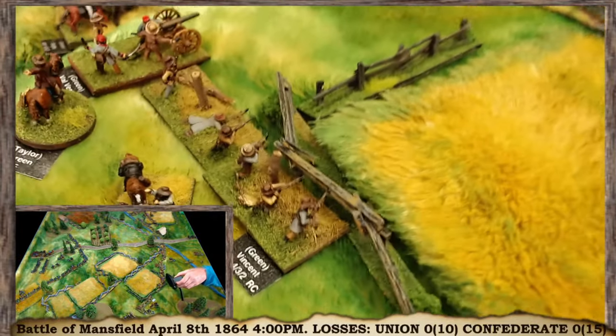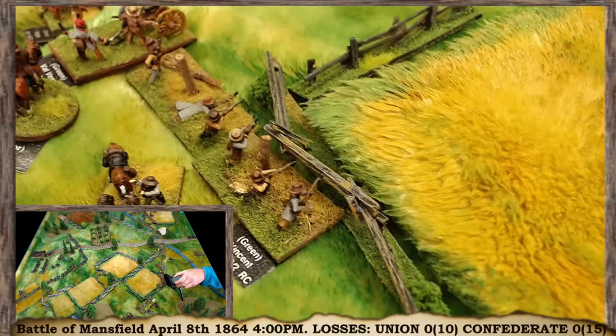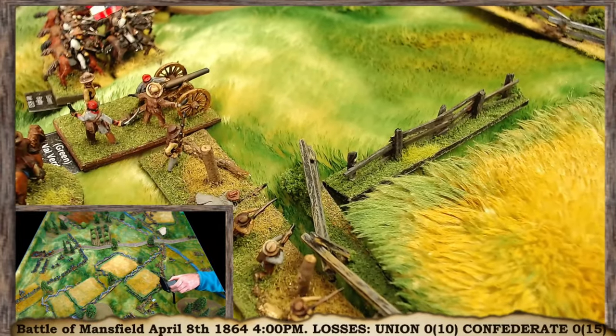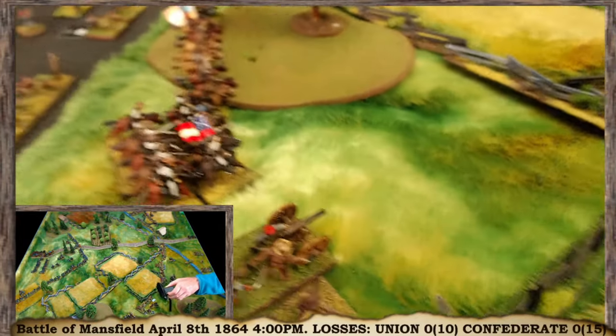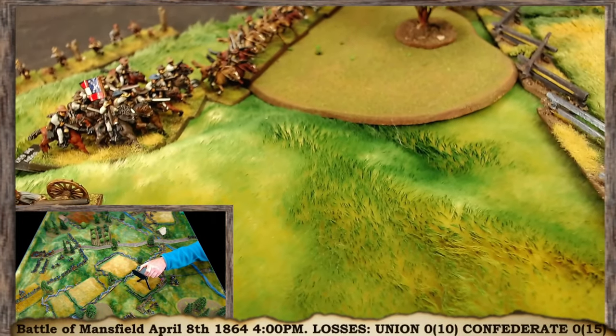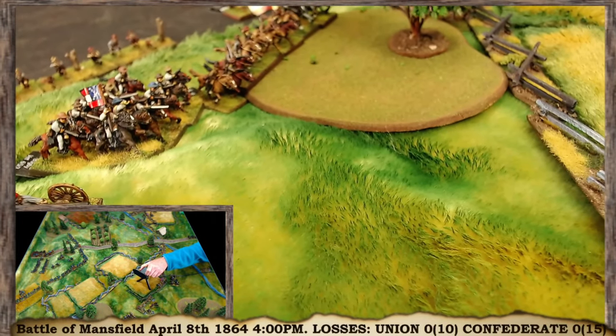There's some dismounted cavalry over there on the left flank — Vincent, commanded by Green. They've got a battery deployed there as well. I've left these cavalry mounted just for fun. So that's the rest of Green's command over there.